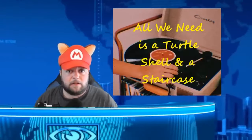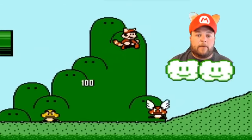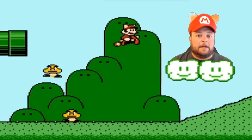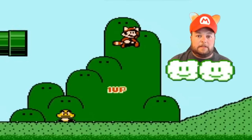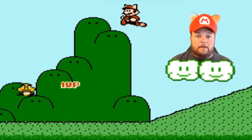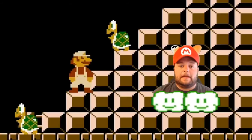Now let me show you how to cheat your way to even more one-ups — all you need is a turtle shell and a staircase. It's easier to explain using Super Mario Bros. 3: notice every time I land on a Goomba without touching the ground, the points go up — from 100 to 200 to 400 to 800 to 1000, 2000, 4000, 8000 — and then after that you get a one-up, and every enemy you land on after that without touching the ground results in another one-up. This is how you get a ton of one-ups. Now let's head back to Super Mario.